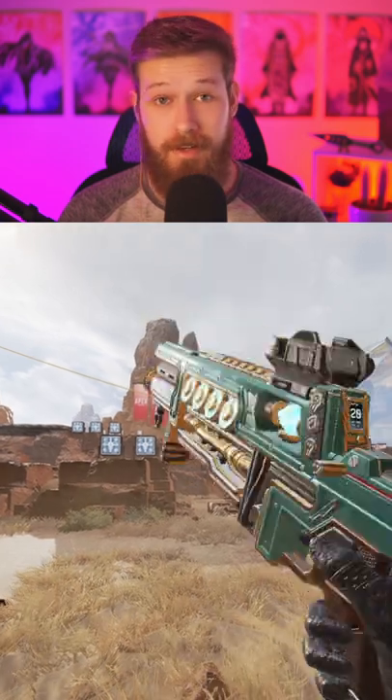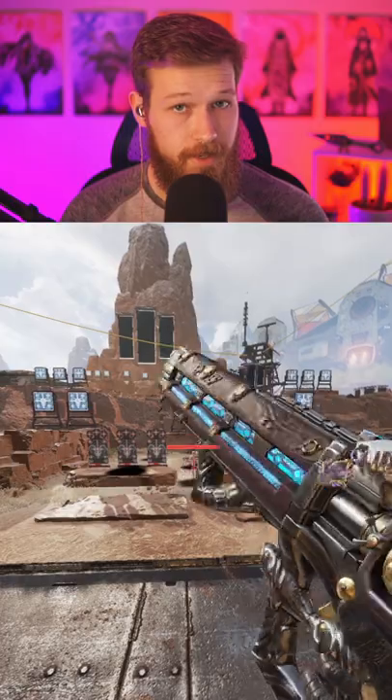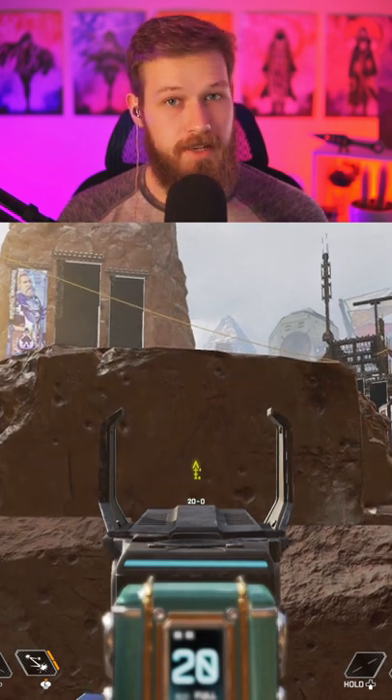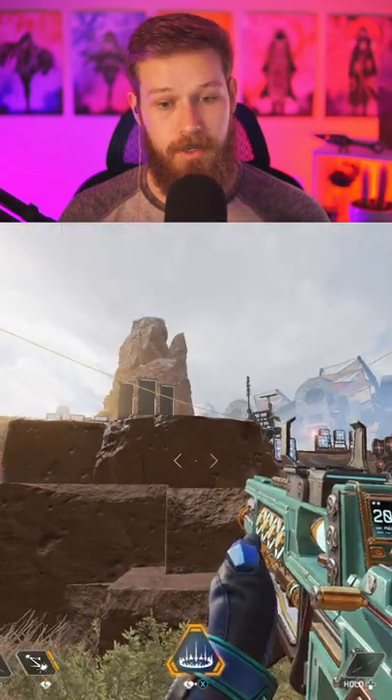And lastly, we've got the Flatline with the Turbo 3x. It competes with the turbocharged Havoc for the fastest killing gun in the game. Plus, enemies will be slowed by your tactical, making it much easier to punish them with a fast time-to-kill. Just make sure if you do push up close with the Flatline, you use the ADS hipfire technique, where you ADS for about a second before going to hipfire to tighten up your hipfire spread.